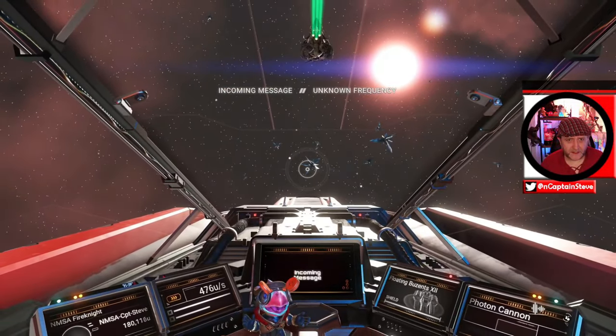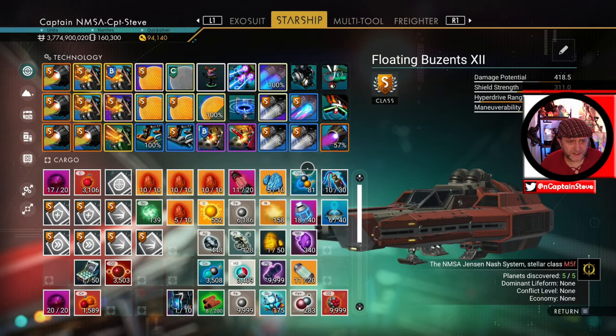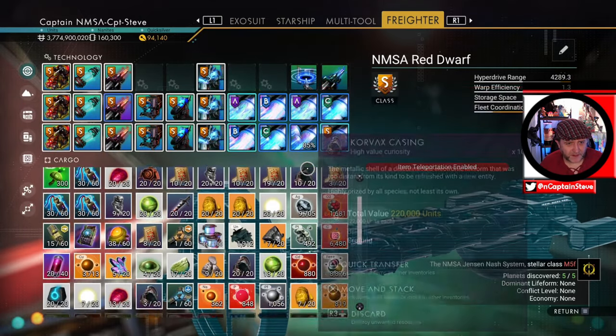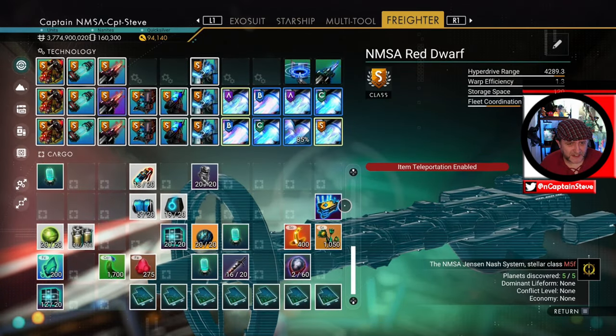Spatial anomaly — ah, for fudge sake. That's not working because it thinks I've got a freaking void egg somewhere. Where have I got a void egg? Trying to find the bloody void egg is like finding a needle in a poxy haystack.